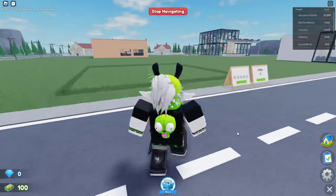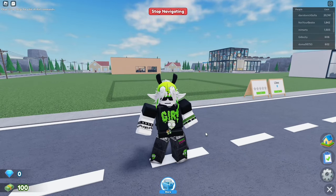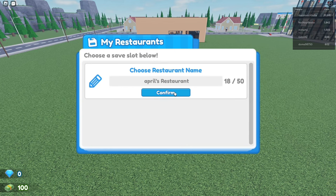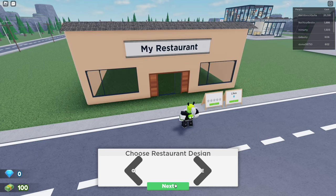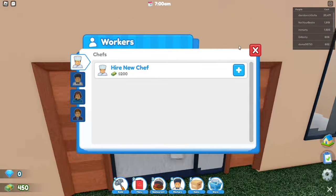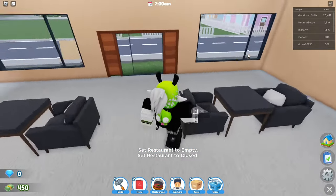Hello guys, and welcome to the best layout for restaurant — take two. Let's get right into it. Create a new save, call it whatever you want, and make sure that you choose this design. I'm going to choose American food, but it doesn't really matter. Make sure to kick all customers and close it because we want to build.